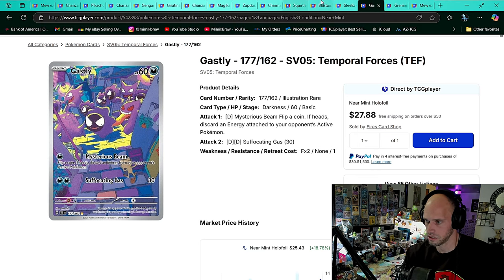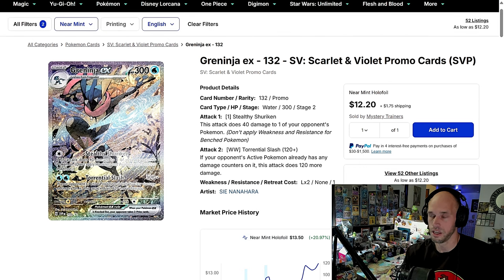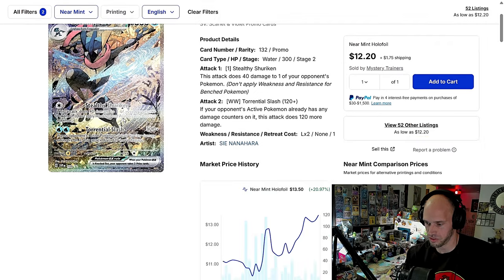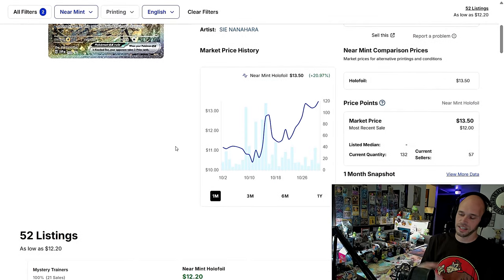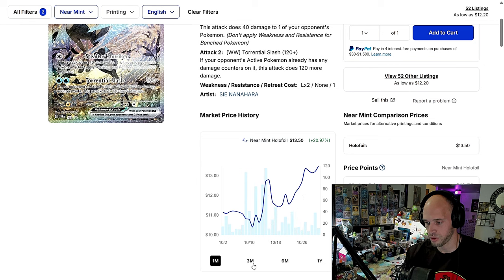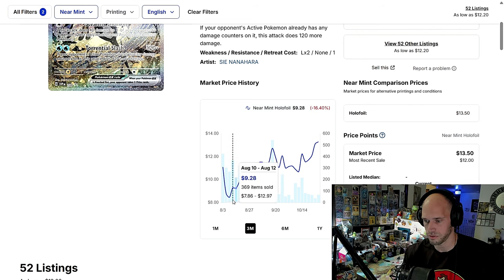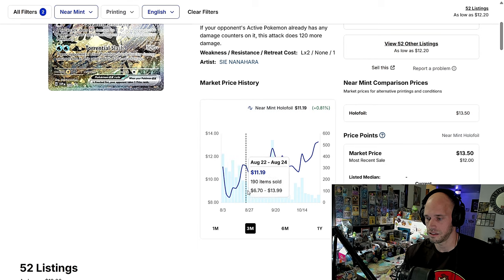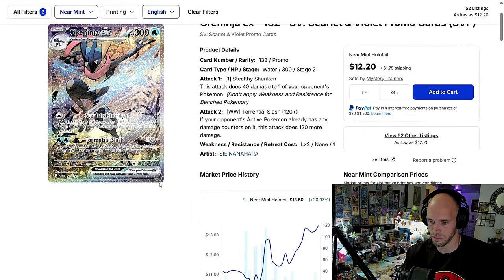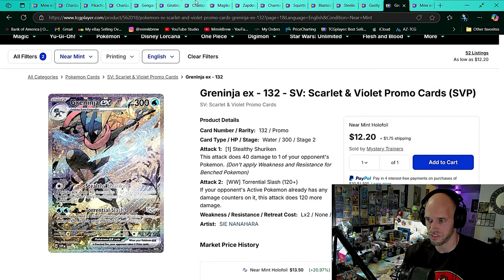Greninja — Shrouded Fable promo — and Kindra. The two best cards from the set. Here's what's impressive: it came out around $10 to $12, and rather than tanking 25% like you'd assume, it's actually going up in value. Pulling back — it tanked at $8, you'd figure it would have stayed there with all the PSA copies hitting and getting flipped. But no — it was $8 and now it's $13.30, doing very well. Good for you, Greninja. The Kindra is doing okay — they're not losing value, they're steadily gaining value.